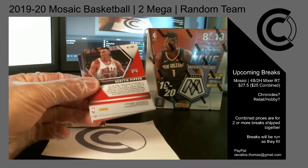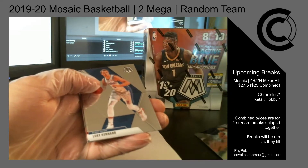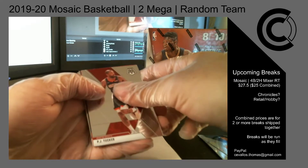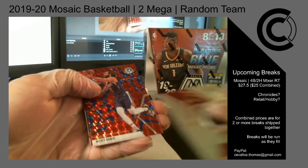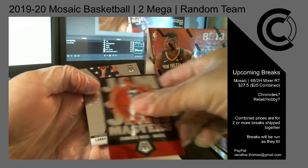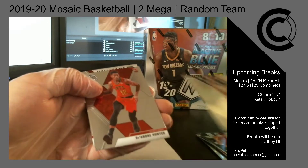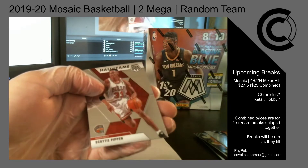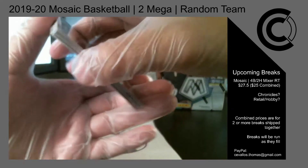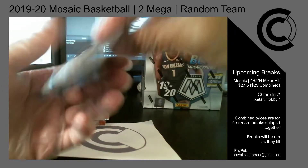I don't remember if Zion's on the back end of these packs or where he is. I think my brother and I opened about five of these total. Reactive blue, not a rookie — Ricky Rubio for the Suns, a Jam Masters Terrence Ross for the Magic, Team USA Larry Bird, base rookie DeAndre Hunter for the Hawks, and then Scottie Pippen, Hall of Fame for the Bulls. Yeah, we opened five of these, me and my brother, and we got two fluorescent pinks, so we'll see what happens here.